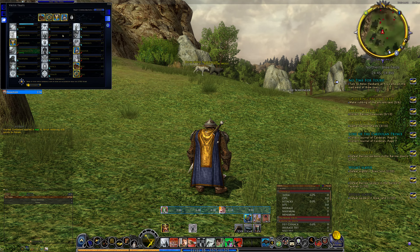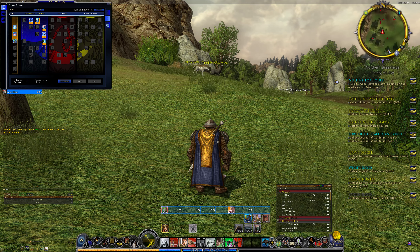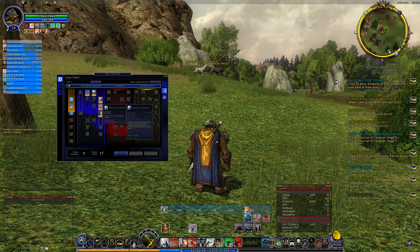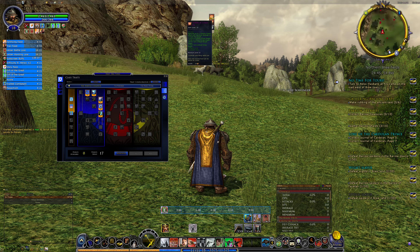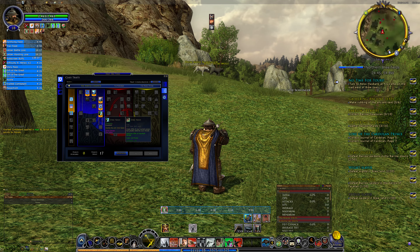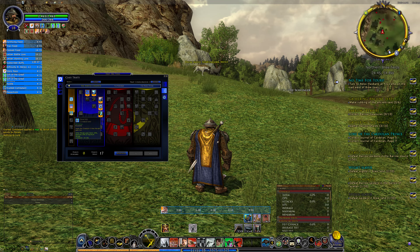I've decided to go for the fully aggressive versions of the virtue traits, and I'm actually running the blue line Champion, mainly for the Sweeping Repose, which cannot be blocked, parried, or evaded, but requires a skill parry event to actually activate. I've also got Dire Need, which restores 30% of max morale.